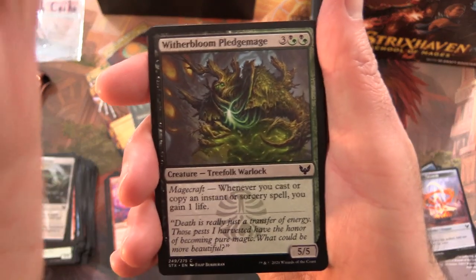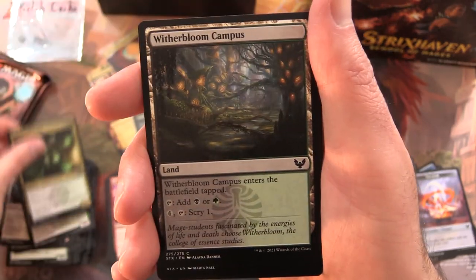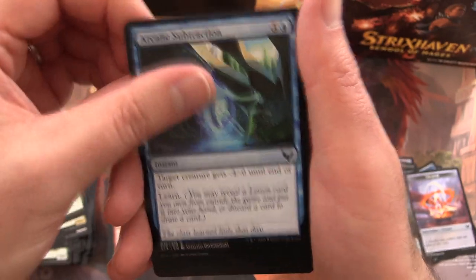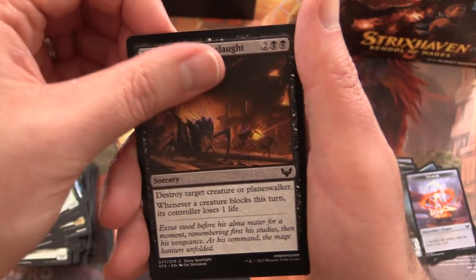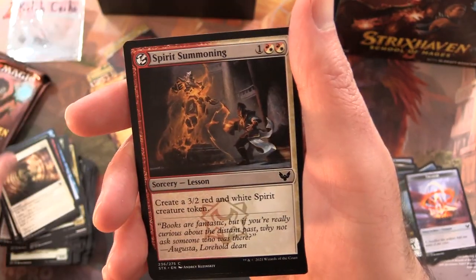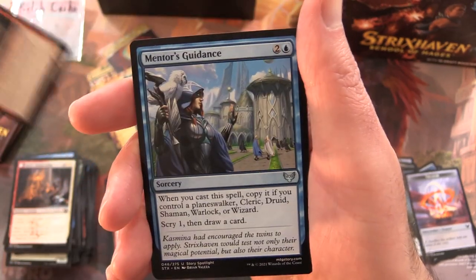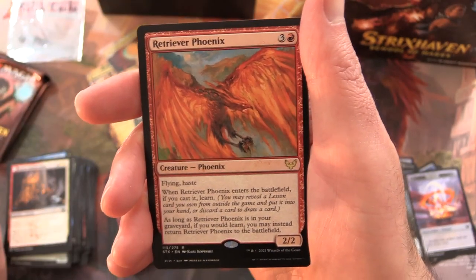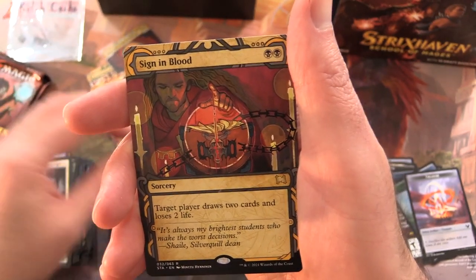Pack eight: Witherbloom Pledge Mage, Blood Researcher, Witherbloom Campus, Cram Session, Arcane Subtraction, Enthusiastic Study, Reckless Amplomancer, Mage Hunter's Onslaught, Study Break, Spirits Summoning. Uncommons: Ardent Dust Speaker, Mentors Guidance, Ruther Mercurial Artist. Rare is Retriever Phoenix. Sign in Blood from the Mystical Archives.